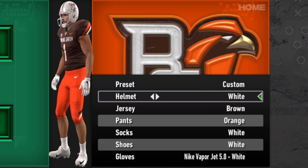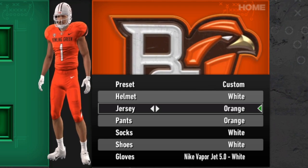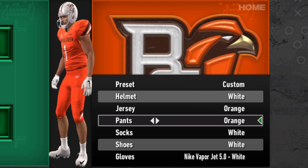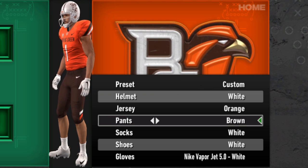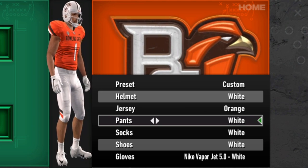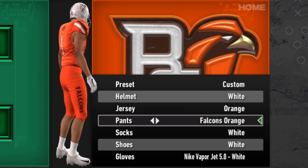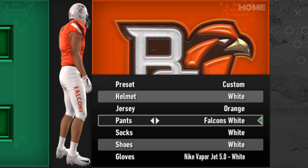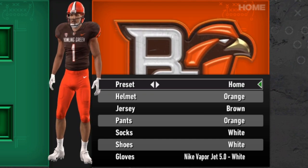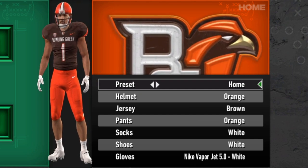The orange helmet and also the white helmet. Jersey-wise, there's a solid amount — they've got the brown, the white, and the orange. Then they've got a lot of pants to work with. There's the standard orange, standard brown, and standard white, which just have the little lines down at the bottom of the leg. And then they have the Falcons ones, which have the logo on the right hip and it says Falcons on the side in orange, brown, and white as well. All in all, a pretty solid amount of options — something you're looking for when you're starting a dynasty so you don't have to look at the same uniforms every game.